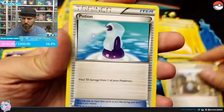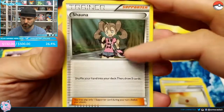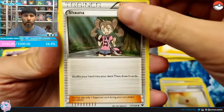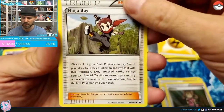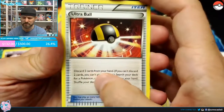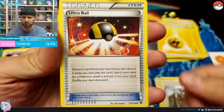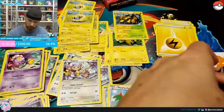Ninja Boy can be pretty good — say you have an evolution line ready to go but have the wrong basic; this lets you switch it out. Energy Retrieval puts two energy from your discard back into your hand. We'll get another Tierno, a Potion to heal 30 damage, another Professor's Letter, and Shauna — shuffle your hand into your deck and draw five cards. Ultra Ball requires discarding two cards, but you could discard two energies and then use Energy Retrieval to bring them right back.